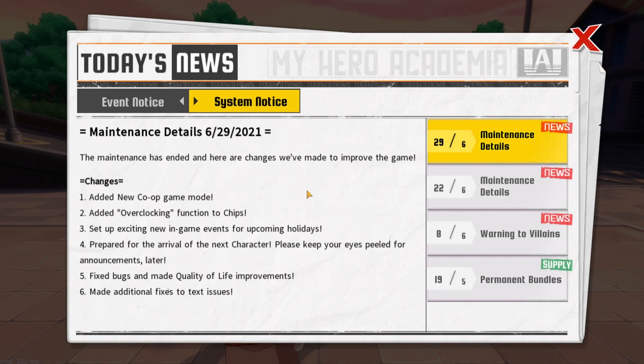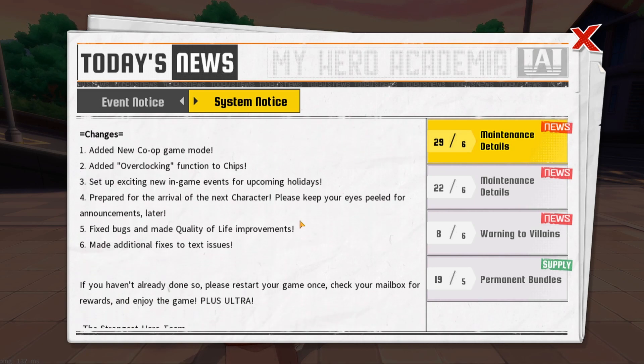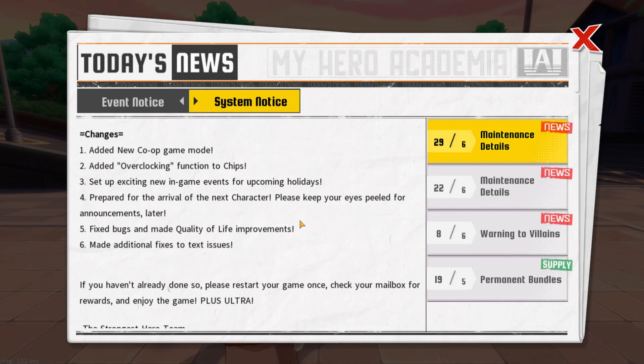Let's jump into today's news. The maintenance changes include a new co-op game mode which is like a 9v9, which is very interesting. I'm going to be reading through it for you guys and explaining it bit by bit. With this new mode, its whole purpose is farming new overclocking materials for the chips. You're not going to be overclocking the chip itself — you're going to be overclocking the slot, similar to the gear. Keep that in mind.